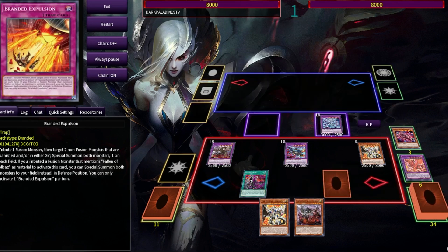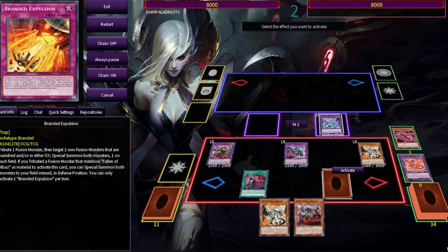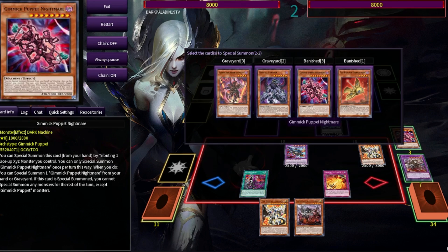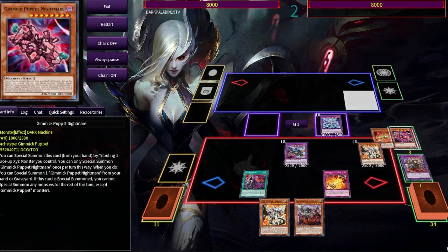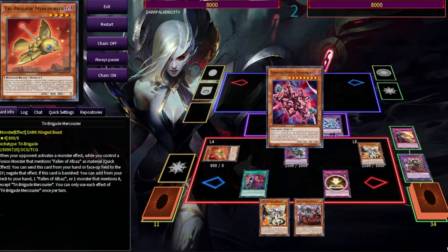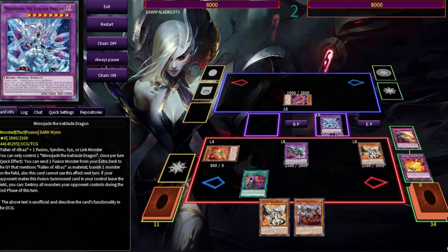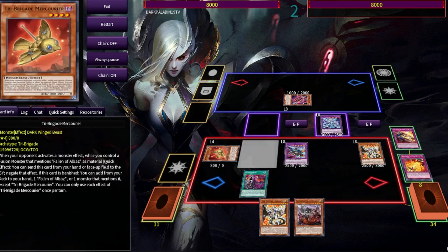Now we have our lock ready. We will use Grinding All to summon Mercurier on our side of the field and the gimmick puppet on the opponent's side. Mercurier's effect to negate any monster effect, as long as you have an Albaz fusion on board, works like Ghost Talker - it goes through even if you have it on board.